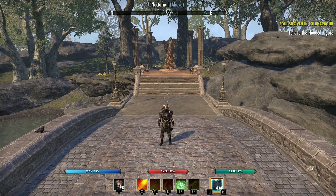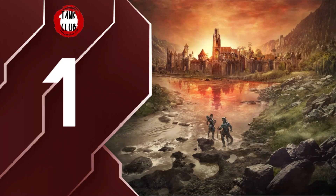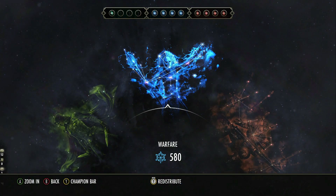Hello everyone, welcome to the Tank Club. This is my top five tank tips for the Blackwood chapter. We've got the CP changes and damage received increase.